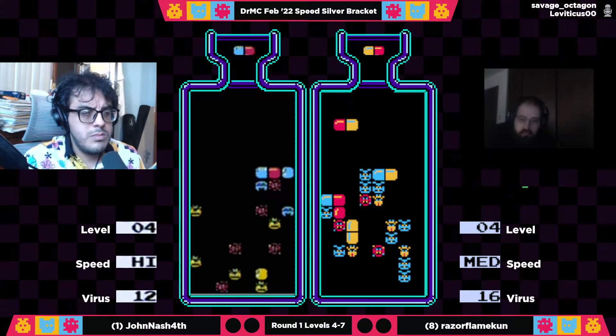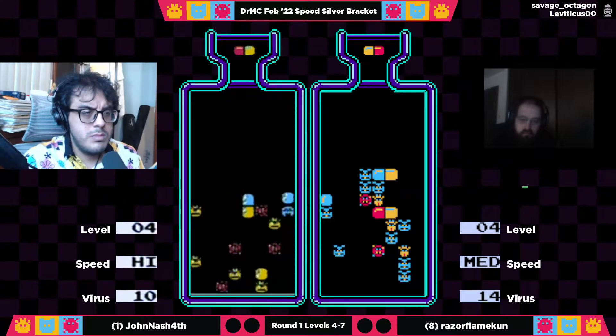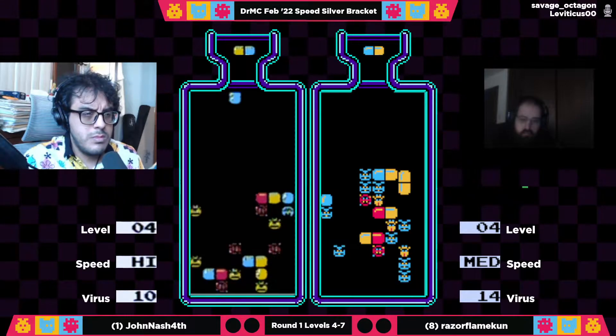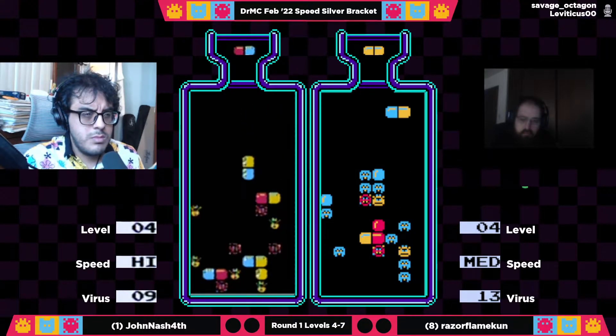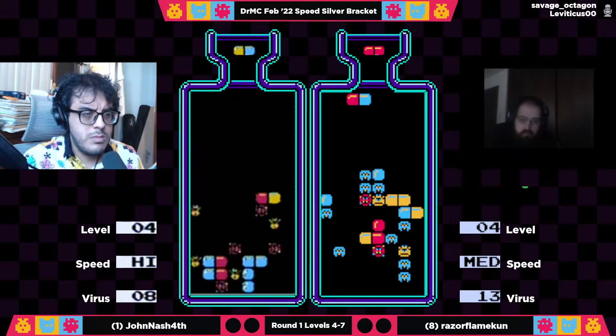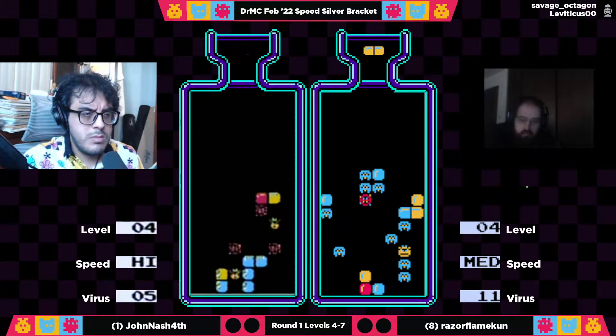Yeah, definitely — although Razor has this nice combo in columns two and three raining down, but that blue is going to be a problem. John already takes a nice lead — small pill lead, but nice board health lead. It doesn't look like he's gotten many blues, and now he's become very dependent. He's really going to need some blues to come up here and open up this board so he can get through this level.